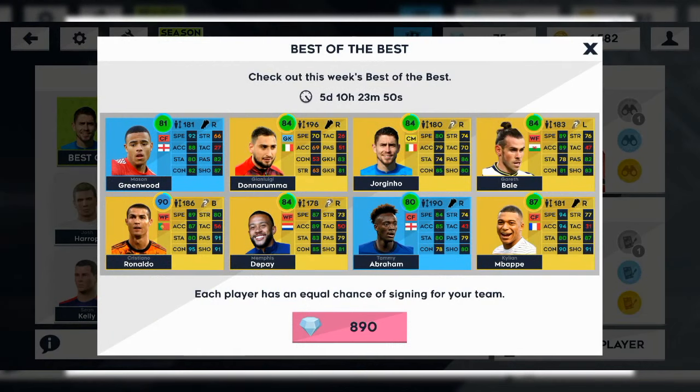Here are the best players. First up we have Mason Greenwood with a rating of 81, Donnarumma with a rating of 84, Jorginho with a rating of 84, and Gareth Bale with a rating of 84.